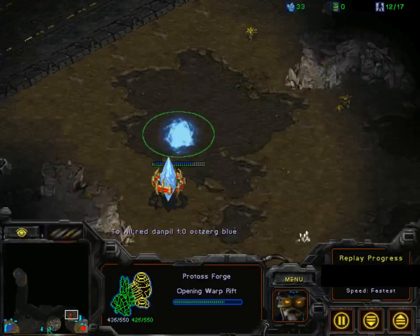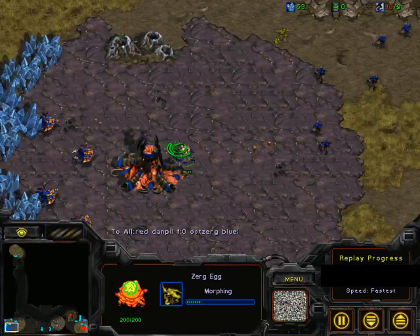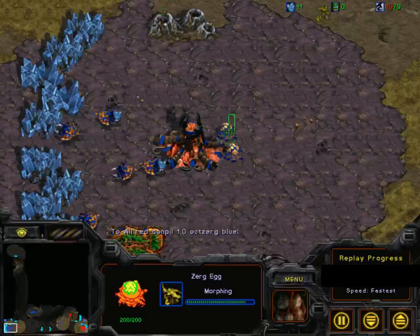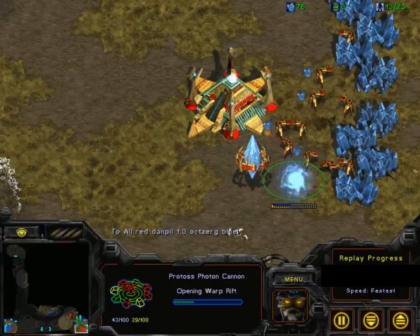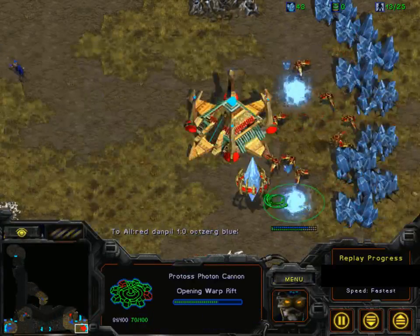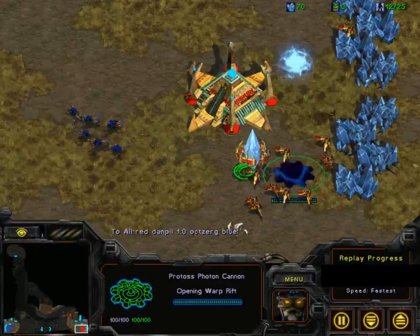The first zerglings are going to pop in a second and the forge is almost done. He's doing the extractor trick — I was confused, I thought he was taking gas. Of course he's doing the extractor trick to get out one additional pair of zerglings. The cannon isn't even done, so he wouldn't have been able to defend the natural position, but the zerglings are moving in and the cannon is going to finish — yeah, cannon is up.